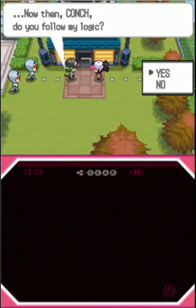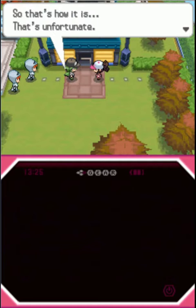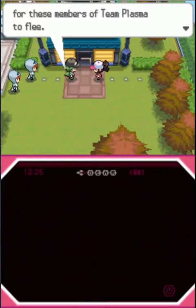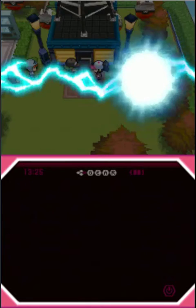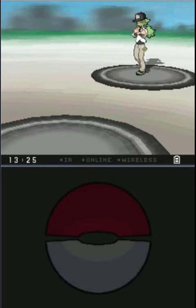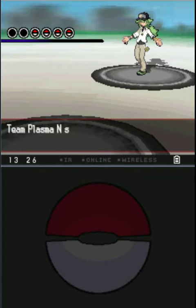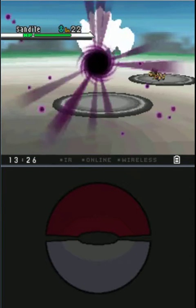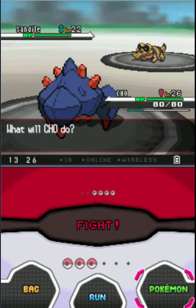N says he'll battle us to cover the Team Plasma members' retreat. 'Perhaps I can't beat you here and now, but I'll battle you anyway to buy time.' He has four Pokemon. First is a Sandile, which we do not like. I guess we'll send out our own Sandile, Neville.